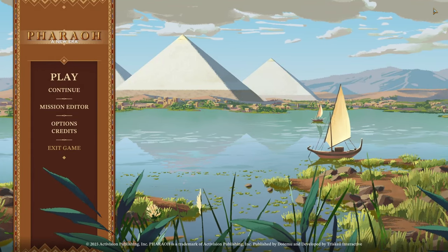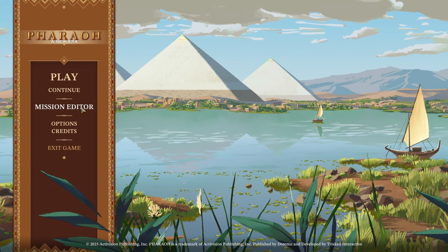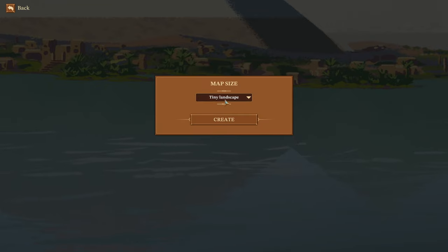Hello and welcome back everybody, I'm 70770 here on Pharaoh: A New Era. We're going to take a look at the newly released mission editor. That's right — we can finally create our own custom missions. I'm just going to do a brief overview, go through all the settings, show you how to set up some events and your map, so you can really take that and run with it and create some awesome maps.